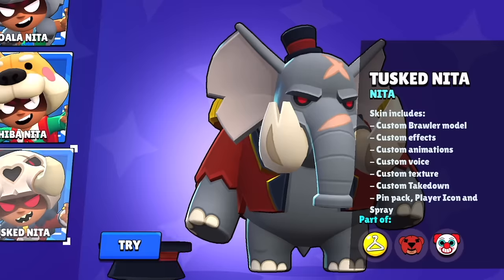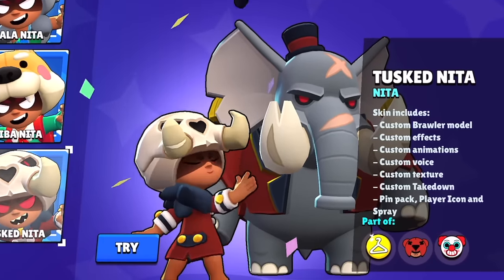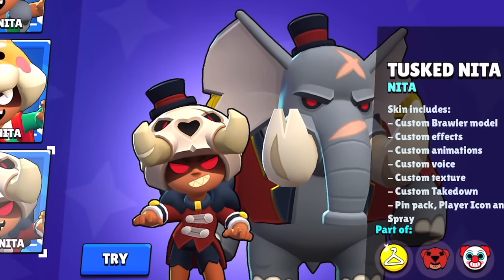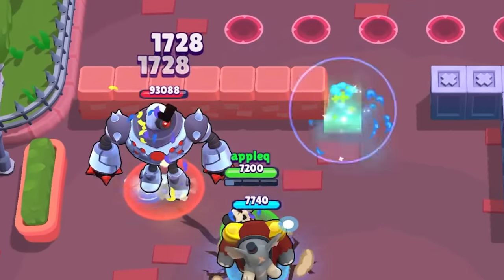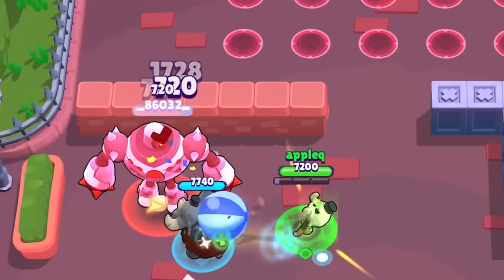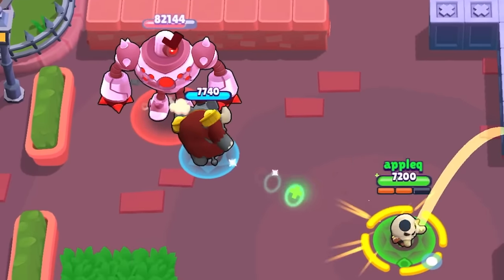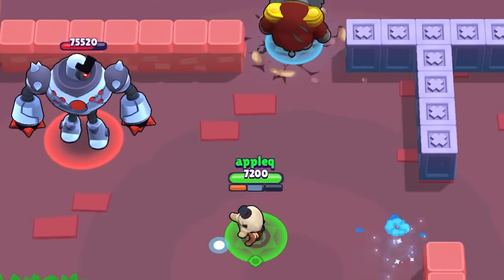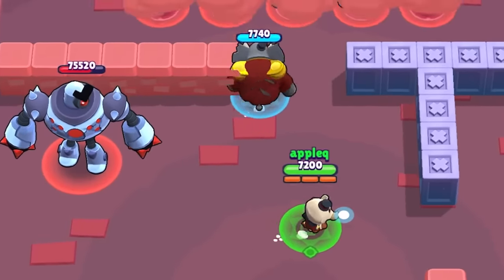The best skin for Nita is going to be Tusk Nita. Tusk Nita has a custom pet model for Bruce that turns him into an elephant, which matches the theme very well. The skin also comes with custom effects, animations, sounds, voice, texture, a custom takedown, and all of the cosmetics. Even though it is a 299 gem skin, if price wasn't in the equation, you'd all love this skin.